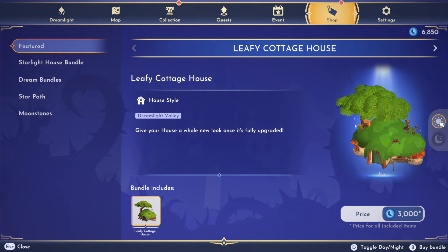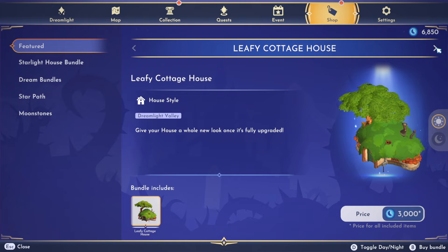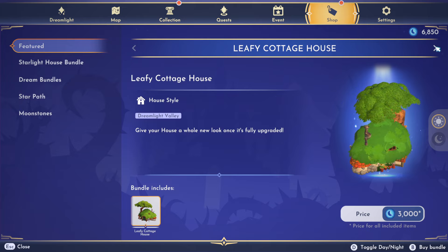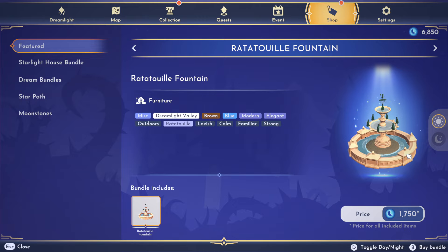Oh my gosh, it's really pretty at night too! I'm gonna have to get the house - I love having different options for my house in this game. Next is the Ratatouille Fountain. This is beautiful. Honestly, I would probably just replace the sitting area I have up at Remy's restaurant with this fountain if I got it. It's gorgeous and I need more fountains, so this is something I might do as well.